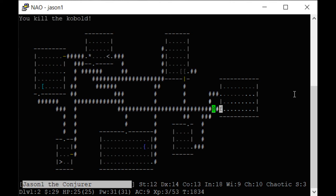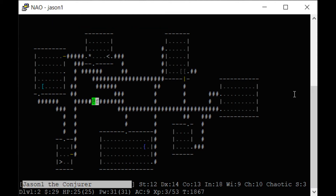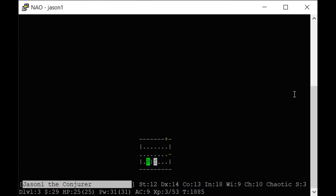I hear footsteps of a guard — that means there's a treasure vault in here. If you dig through a wall you can find it; it's most likely in the lower right corner where there's empty space. If you have a pickaxe or a wand of digging you could go dig for it and find a secret treasure chamber with a bunch of money.